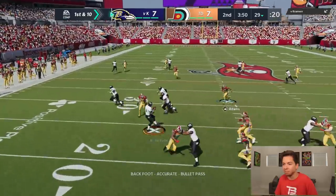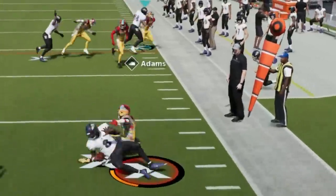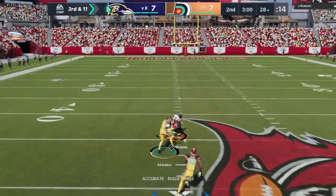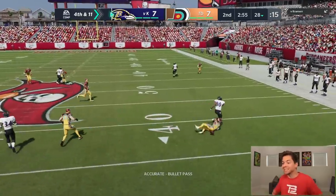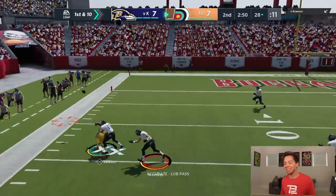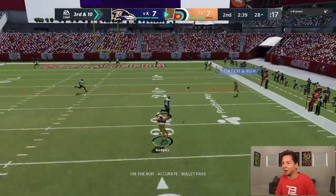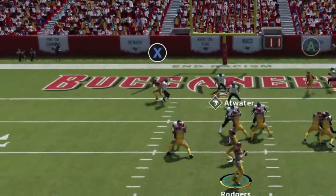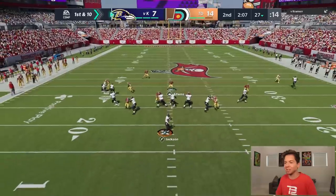First thing we got to do is shut down the run. That's a screen play — he's going to break the tackle but we're all over it. We put Aaron Donald in a spy — he can just intimidate Lamar Jackson. I got the Texas route. Fourth and 11, he's going to go for it. I got the double move and it's incomplete — great coverage. I'm looking for Jackson. We got a third and 10. We'll take the first down though. McCaffrey, we're going to be down at the five. If he's in man coverage, we got a touchdown. Vincent Jackson has another one — what a turnaround! 14 straight points!